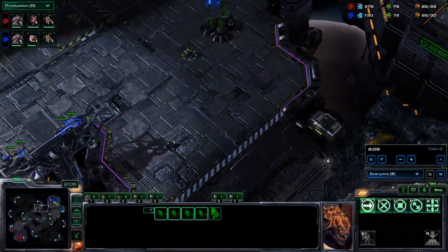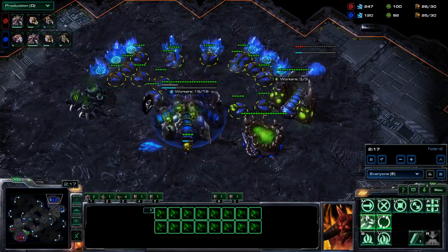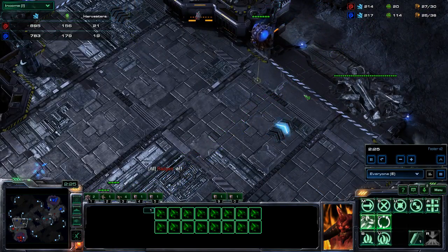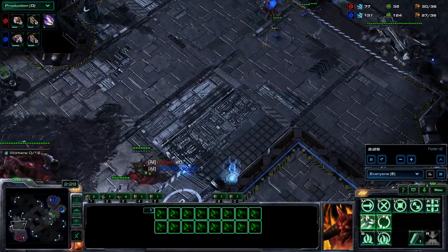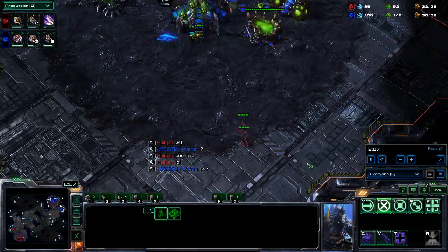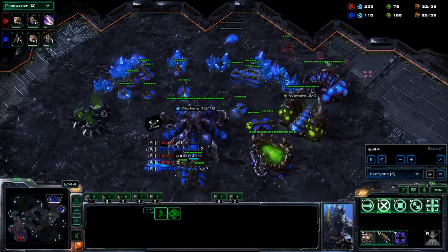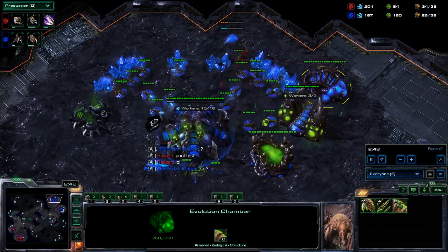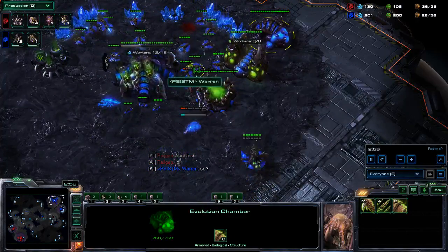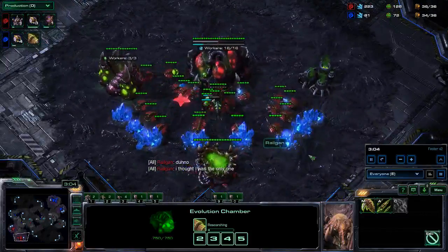In this game my opponent actually went for a very similar opener. He has one drone less on the minerals so his income is a little bit smaller, if you look at the income at the top left. That doesn't really matter too much. I was a little surprised he also went pool first, because usually I'm the only one going for these builds. He plays a slightly different variation, going for the evolution chamber into carapace upgrade. So I'm harassing him a little with my drone.